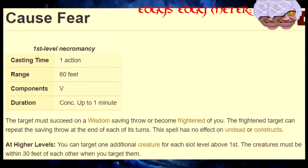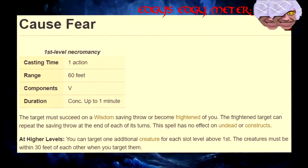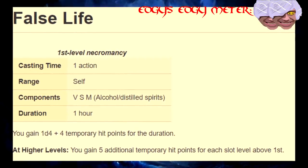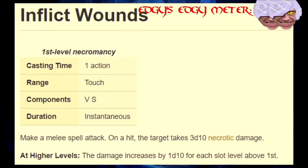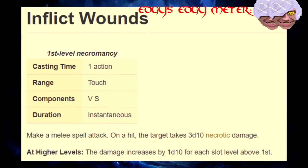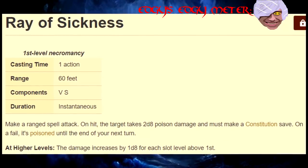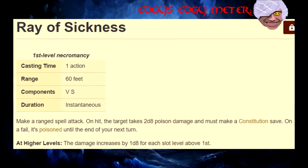First Level! Cause Fear! They're useful when you want to disable the big bad evil guy for a little while so that you can deal with his minions. False Life — there is nothing stopping you from casting this on multiple people at once, so it's an okay buffer to put on your friends just before you start a fight. Inflict Wounds! That's a lot of first level damage. My only gripe is that it's a touch spell, so keep one of those on you if the bad guy gets too grabby. Ray of Sickness! Decent damage, but unfortunately it takes two separate rolls if you want them to get down with the sickness.